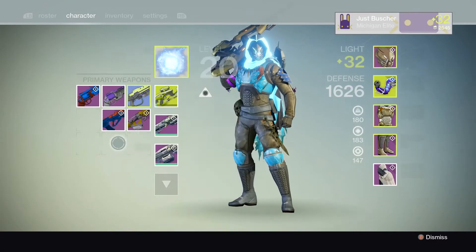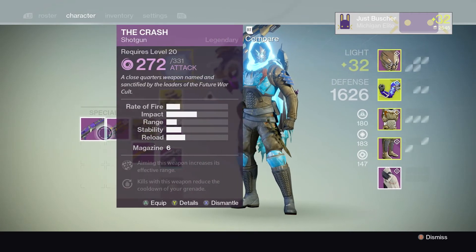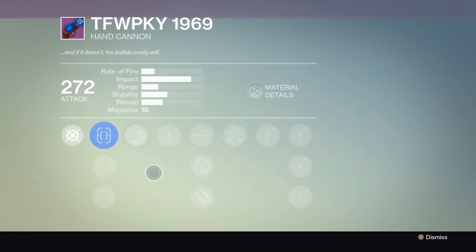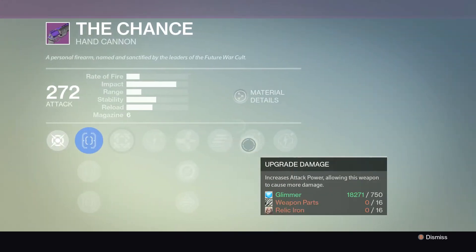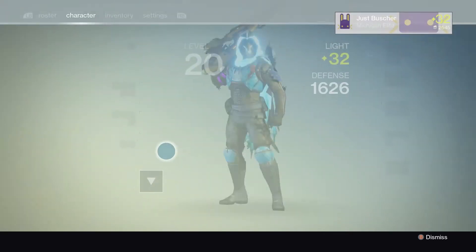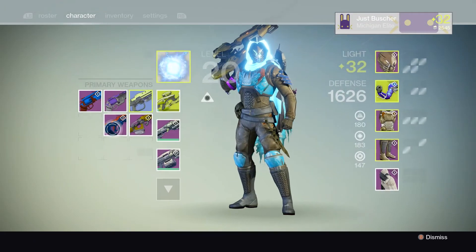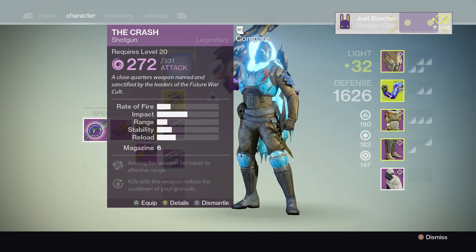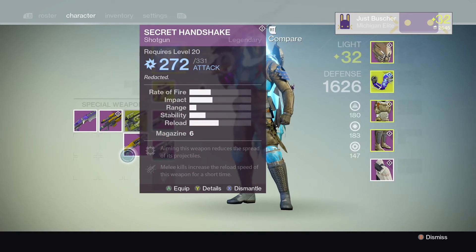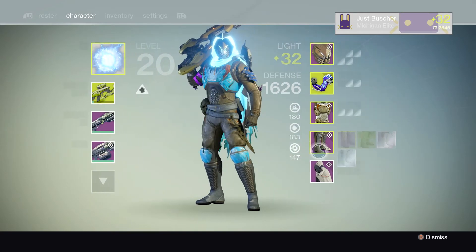Got a lot of good loot here — one rocket launcher, a sniper, and two shotguns. Two hand cannons, including a crucible hand cannon. Not bad perks on that one. This one looks like Future War Cult — it's okay, I wouldn't really rock it. I think I've dismantled this exact scout rifle before. Another crystal weapon. The LDR 5000 is pretty good. Another Future War Cult weapon, dropping the bombs. Another shotgun — don't love shotguns. Pretty good rocket launcher.